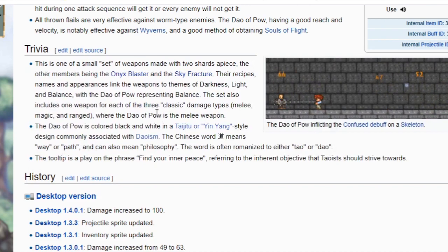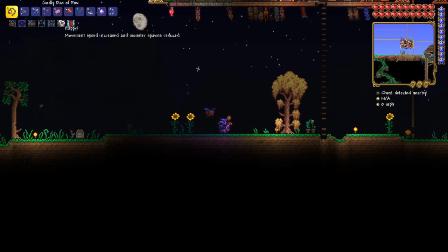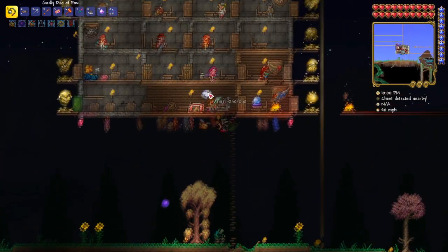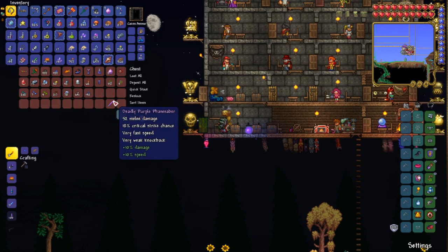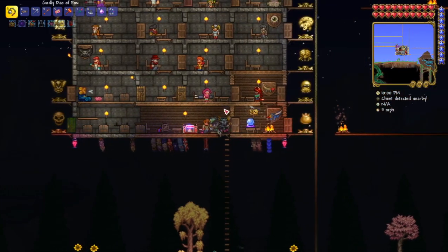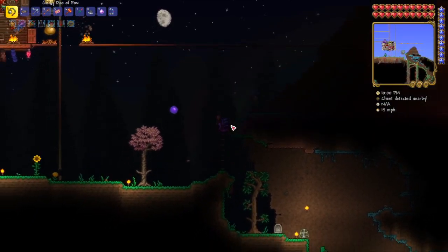So I thought I'd check it out today. Alright guys, here's the Dao of Pow. I got it prefixed with the best prefix I think it can have — it does 131 damage. Before that I was using the Purple Phase Saber which does 52. It's very fast, but this is at least twice the damage. So we're going to go test it out.